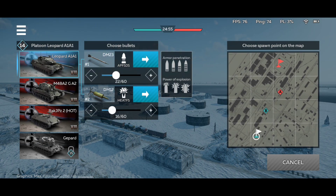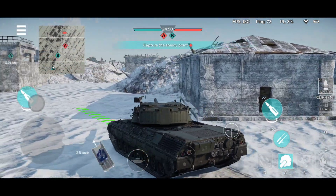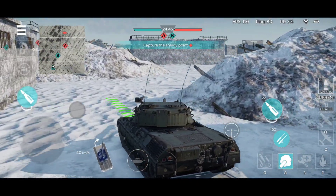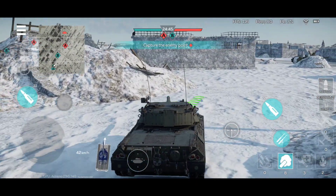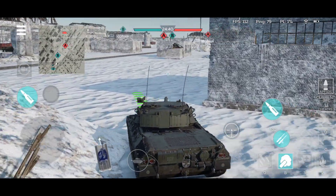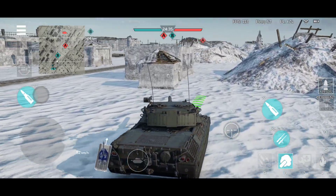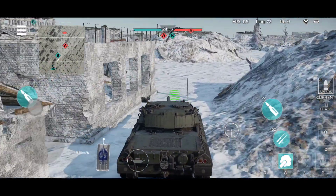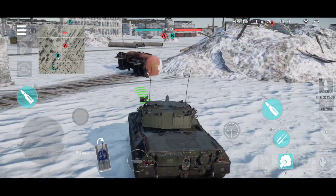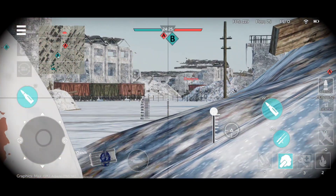There are some maps that are just going to work really well with this tank. The ice map — this one. Japan also works really well. The American desert map is really good if you manage to get in certain positions. The other maps are pretty solid with the Leopard. You can get to position very quickly on both sides. This position is just much, much better.